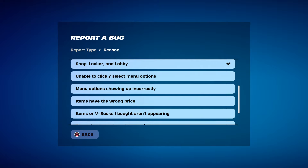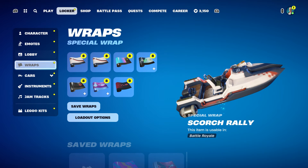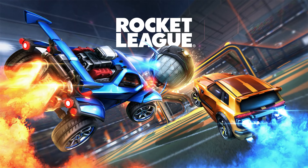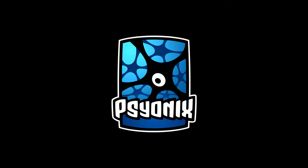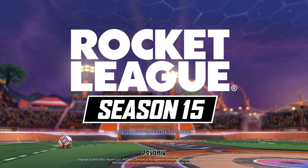Go like that, then go to where it says shop, locker, and lobby, then go to where the item or V-Bucks aren't appearing. Click on continue, click on accept, click on close, and now we're going to get the Cyber Truck. To get the Cyber Truck, you're going to go to Rockley real quick. Make sure you download the game if you haven't, and make sure your Fortnite account is linked to your Rockley account.